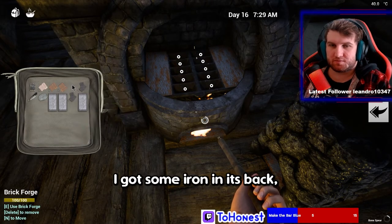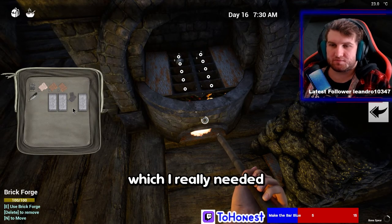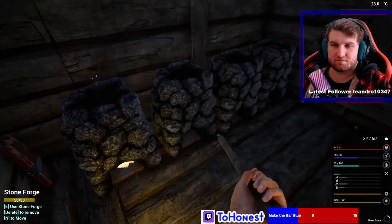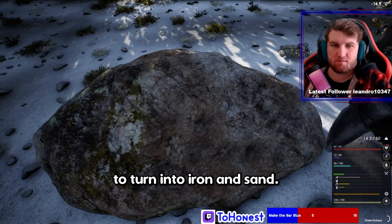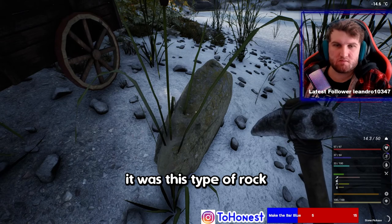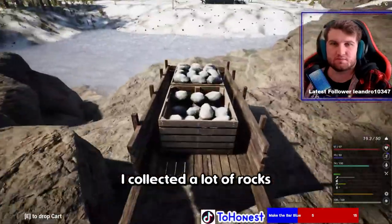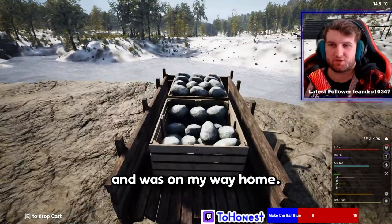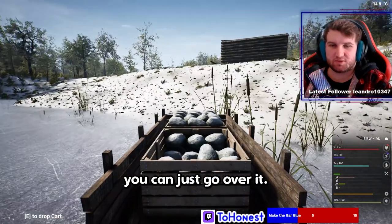I got some iron ignits back, but most importantly I got some copper ones which I really needed to finish the greenhouse. I mined a lot of rocks to turn into iron and sand, and I figured out it was a specific type of rock you would mine to get clay. I collected a lot of rocks and was on my way home. The one good thing about having a frozen lake is you can just go over it.